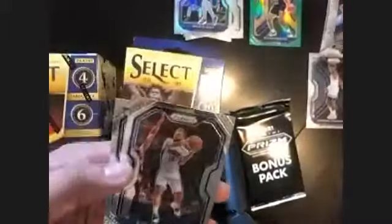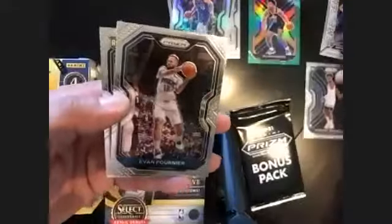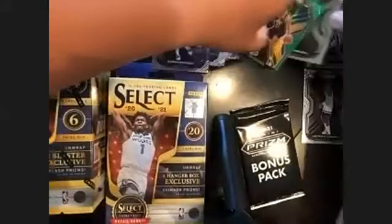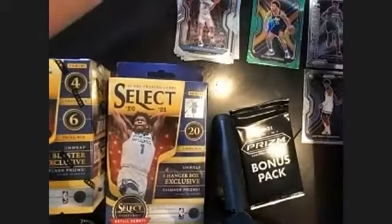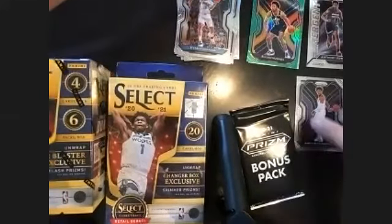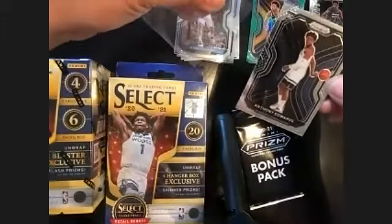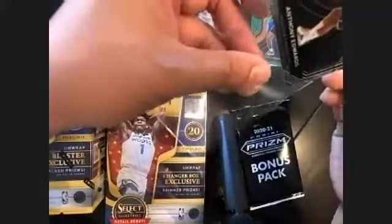That was a good one. Let's see — the next one is Evan Fournier, and Jordan — the war. That's a good one, that's a good one. We got two Edwards in one pack, and it's a fat pack. This deserves a sleeve already. Kind of good centering, different, right?